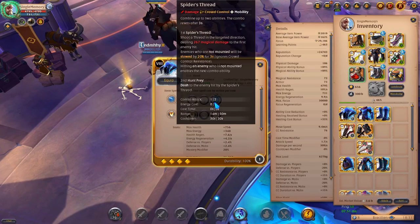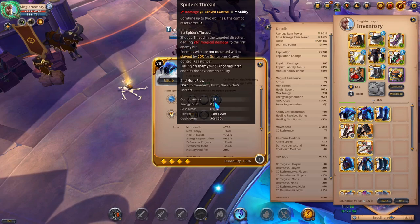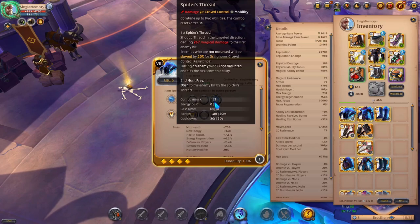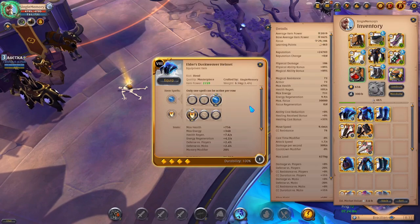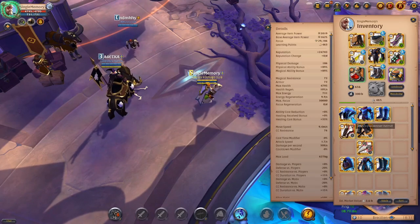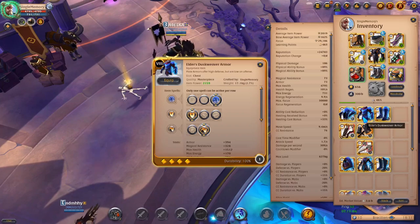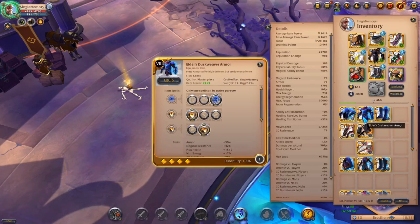The second part is Hunt Prey, which allows you to dash to the enemy hit by the Spider's Thread. This would be great for something like the Blood Letter, but for the most part I don't think you should be dashing with the Badon — you're just going to be using the first part to slow them and to get your E off.